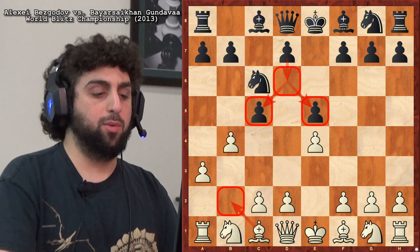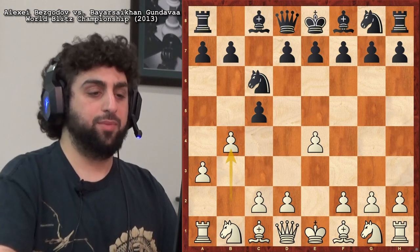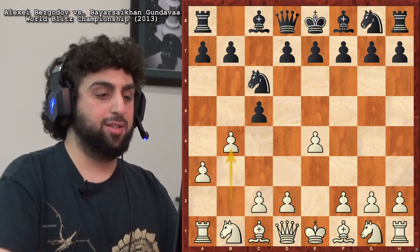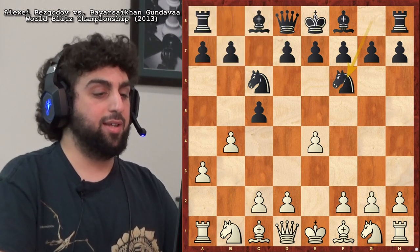So e5 is interesting if you want to do something weird — if you're the type who says my opponent did a weird thing, I'll do a weirder thing. Not the president — like, trump them, anyway. Knight f6 is another option. This was actually Dubov's move of choice — Daniel Dubov. Bezgadov has some experience against super strong grandmasters here. Dubov's no joke.